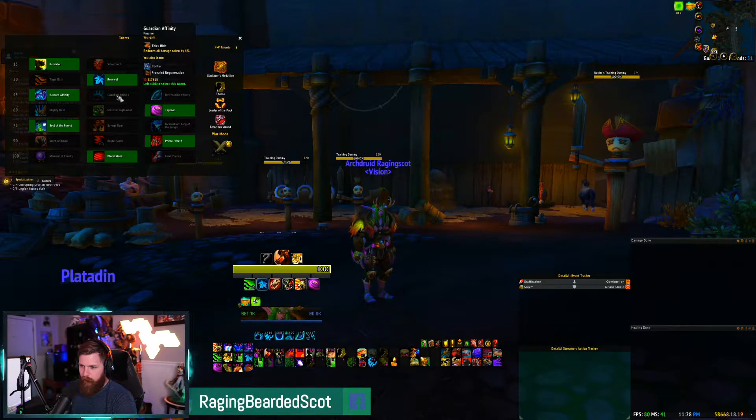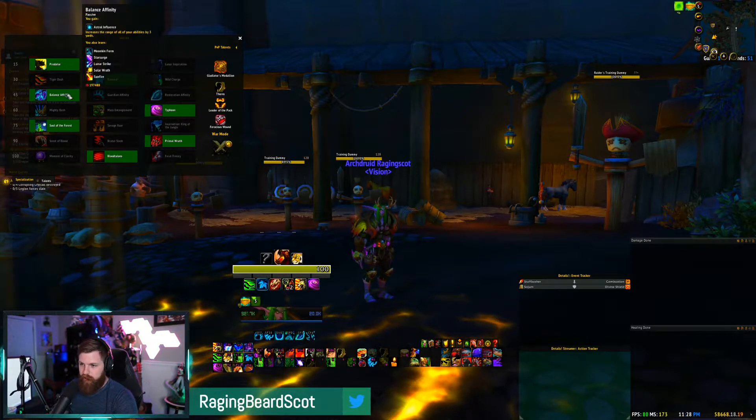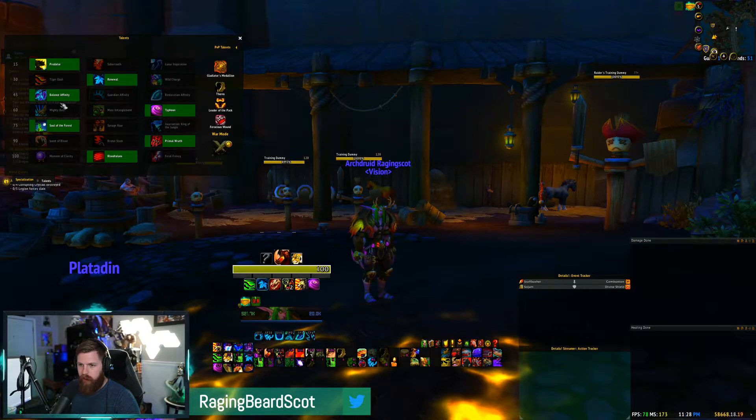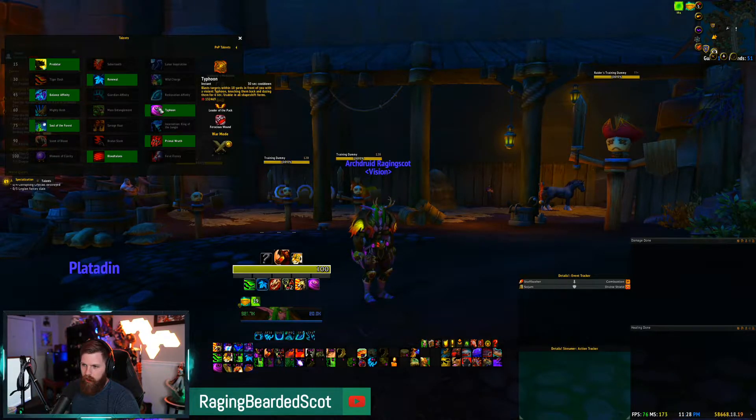I've played around with Guardian Affinity — I haven't hit keys where I need the Thick Hide passive yet, and I didn't use it much even on Grievous weeks. Balance Affinity is what I run because in situations like Obelisk encounters where an enemy puts blobs on the ground, that extra range on all your Feral abilities is huge. I don't cast Moonfire or anything like that — it's purely for the range bonus.